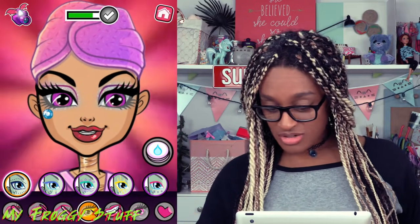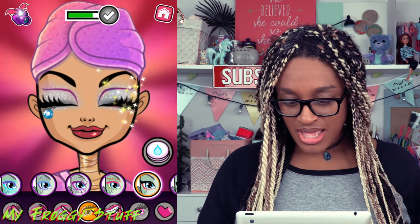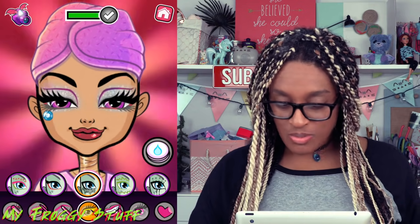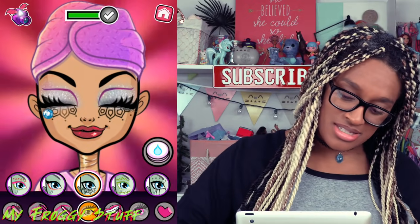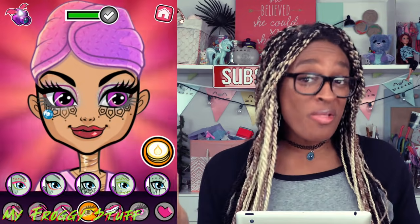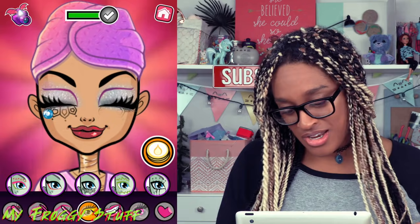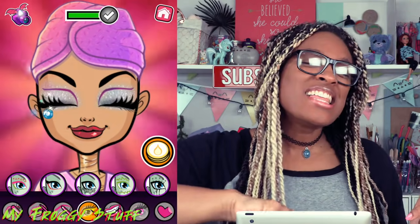We can even do some eyeliner. What eyeliner would we like to do? Basic black eyeliner — that's nice. Or we can do something a little more out there, like put some designs on her face. That's a lot. And if we don't like what we just did, we can use the makeup remover and get rid of that, which is what I am doing.